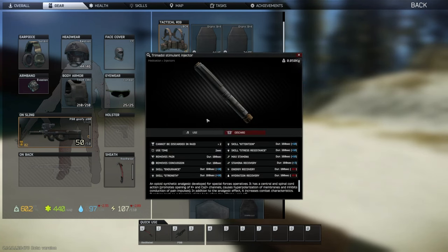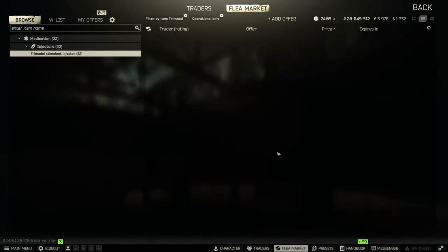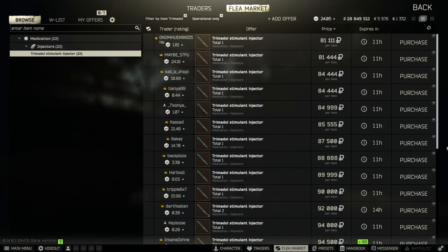Moving on from the L1, we're going to jump straight into Tremadol. I've used this stem a lot in the past by pairing it with an SJ6 to basically have unlimited stamina for a short period of time, but I wasn't aware until recently that it's actually a great stem to use when you're overweight. Tremadol costs anywhere between 60 and 90k on the flea — prices are all over the place — but I honestly wouldn't recommend paying more than about 70k for it.